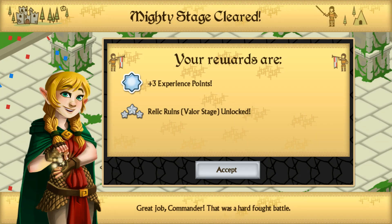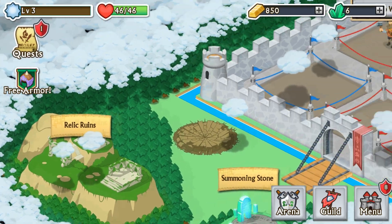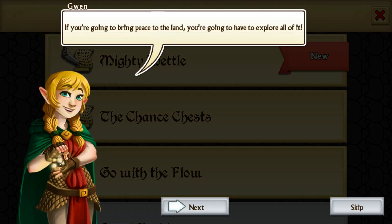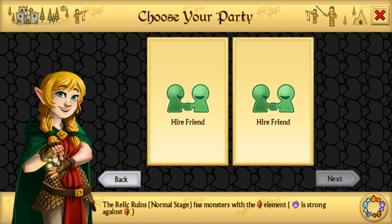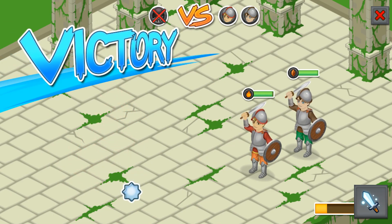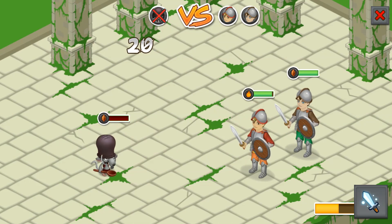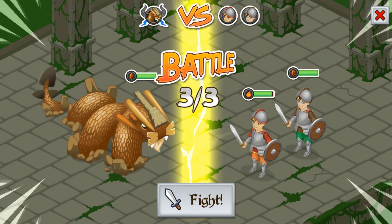We're gonna do one more quest — skip, next, next, next, start. Gotta do the relic thing real quick again. This game is pretty much turn-by-turn and you gotta upgrade your characters, unlock new characters, and fight new bosses. I like this type of game — if you like this gameplay, I'll leave a link below to the game, it's called Knights and Dragons.